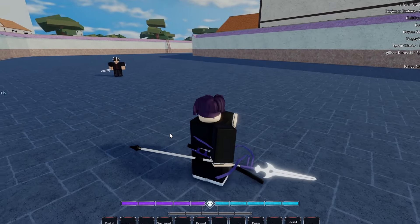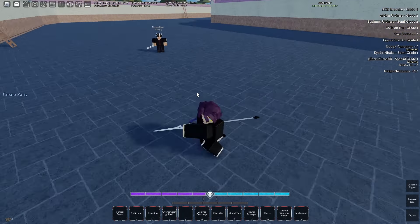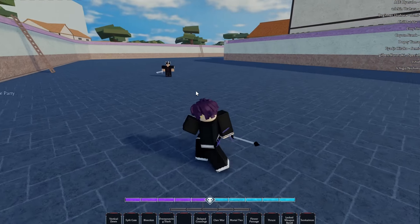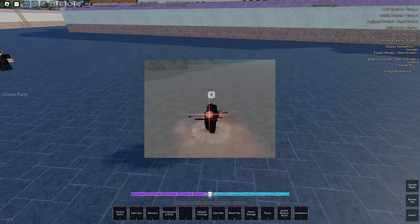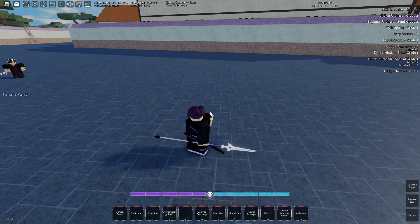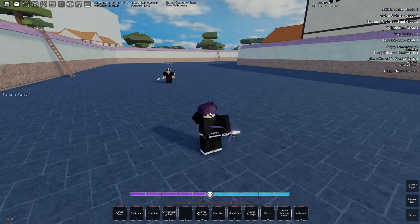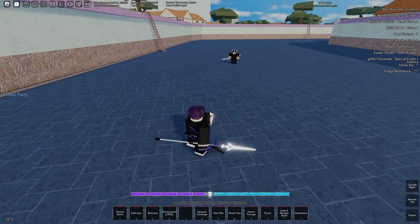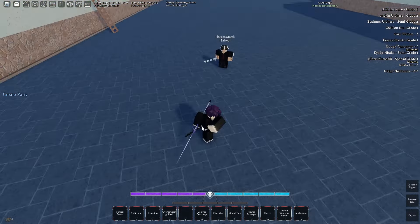So recently they reworked the spear crit because it wasn't really that good — there was no real reason to use spear over any other weapon. This could actually be really good on most builds. Most of you remember when it did two slashes and moved you forward a little bit, but now they've turned it into a dash which still has the two slashes, and they both do guard break. The range on it is really really good as well — y'all saw that, it covered a mad distance.